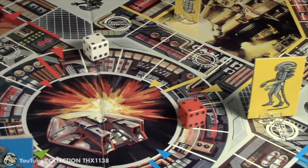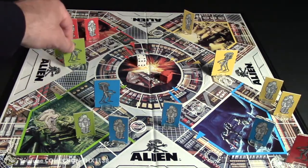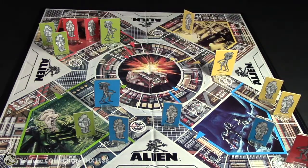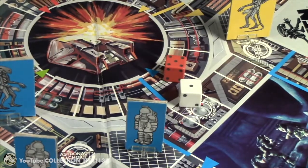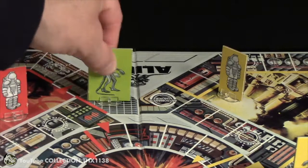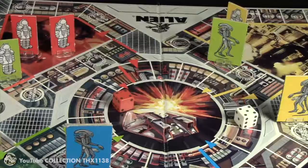Back to green and he rolls doubles. He moves four spaces, then four spaces, and gets a free roll. Five and a one — he's going to move all of his astronauts out, moving one five spaces.